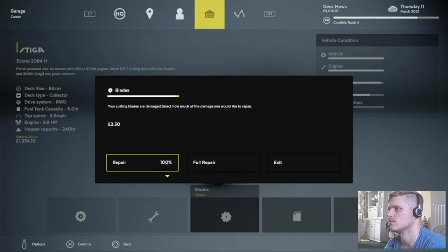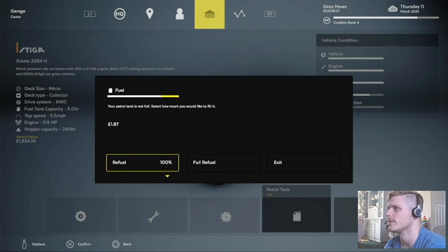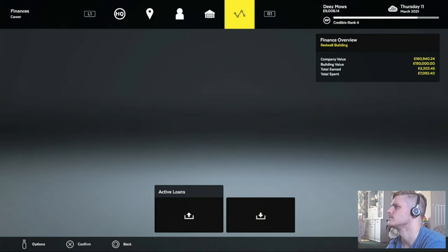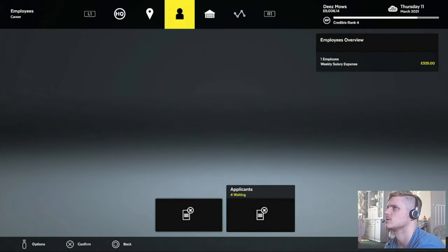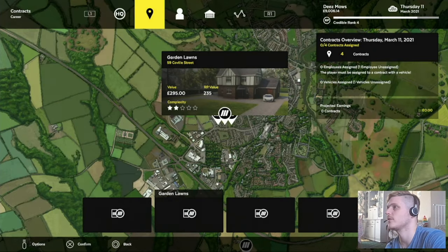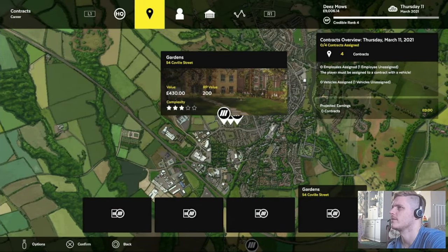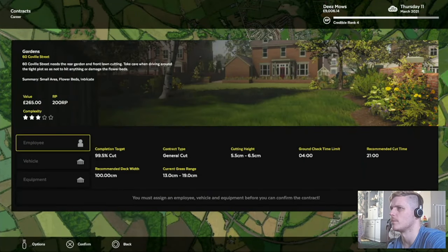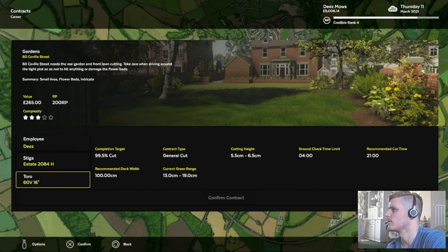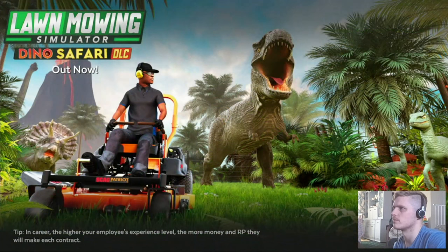We've got four applicants — some of them are cheaper as well. Proficient, oh professional. Obviously I'm not going to bring anybody else in yet, that would be silly. Fully repair — might as well do the whole thing in one go. That's where I'm at. We've only been going for half an hour so I'm going to do another one. I'm tempted by this one — 39 minutes so that's a long one, 21 minutes for this one. Can't do the short one because I don't have the mulcher. I'll go with this one.